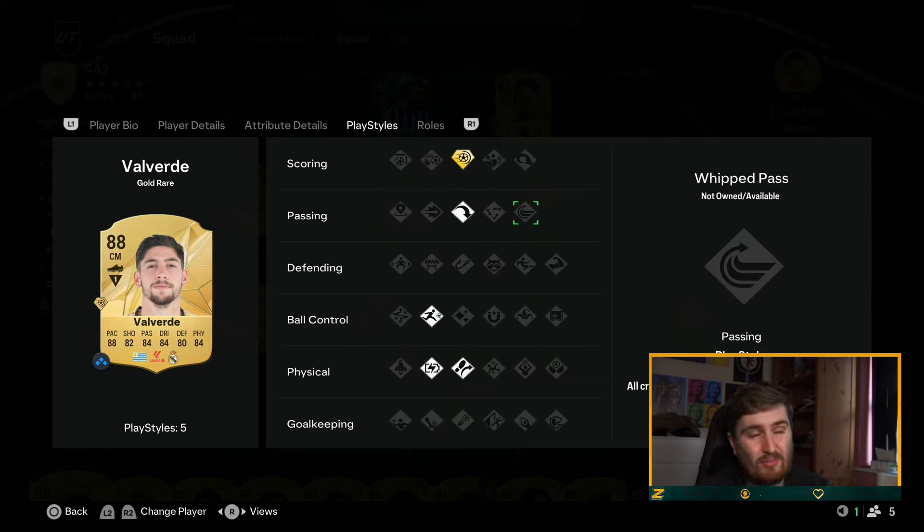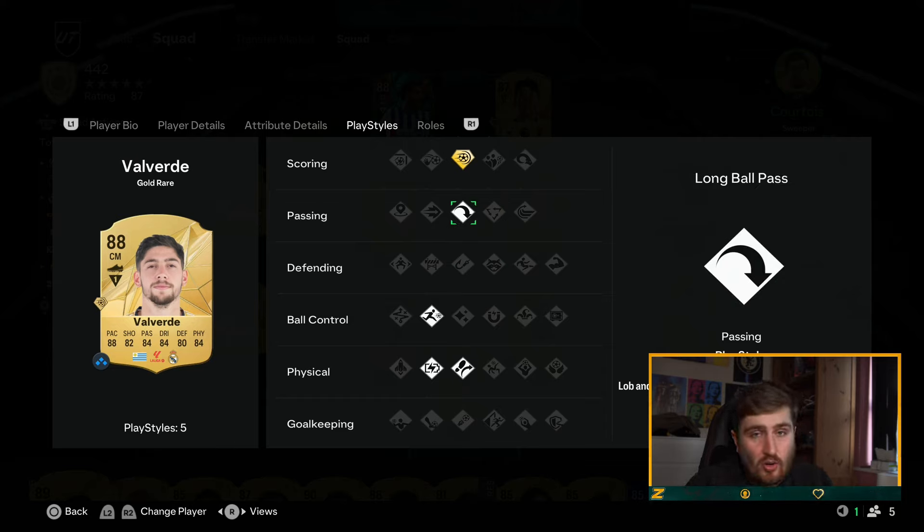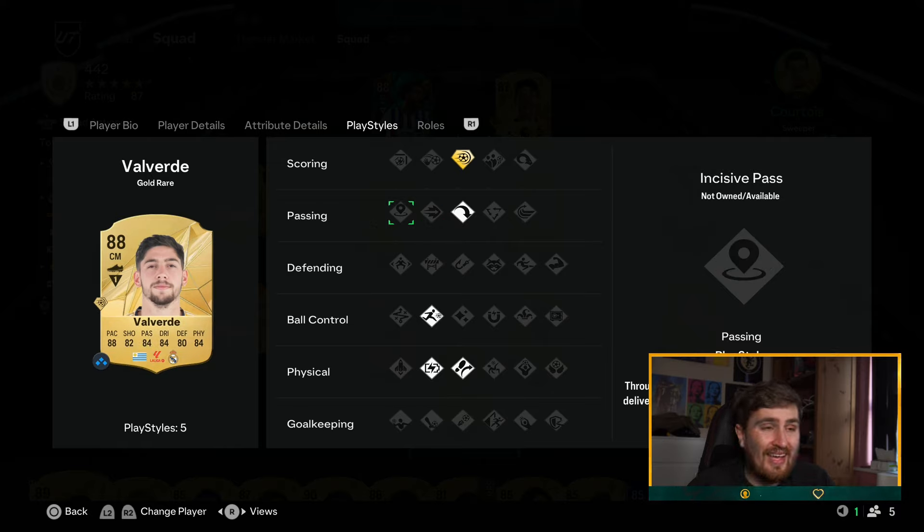Whipped Pass — I've barely seen anyone using it and not many good attacking players have it, so I don't think it's that good. Tiki Taka is good; passing isn't great on this game, so Tiki Taka on Rodri is useful and helps beat the press. Long Ball is still really good — not as overpowered as it was but definitely frustrating to play against with first-time long balls. Ping Pass is pretty good, Incisive Pass is pretty good too. I'd rank them: Long Ball best, then Ping Pass, then Tiki Taka, with Incisive Pass around there as well.